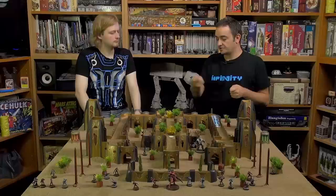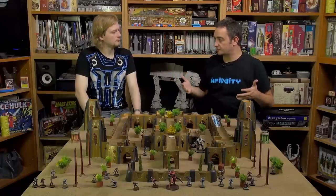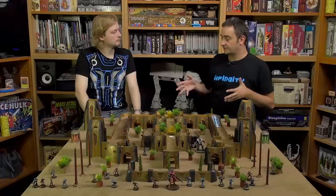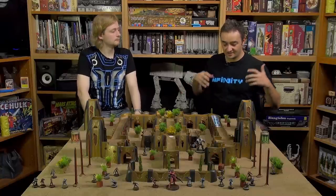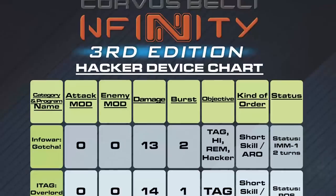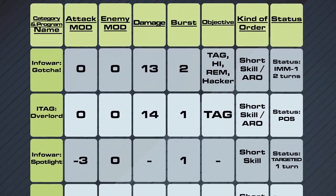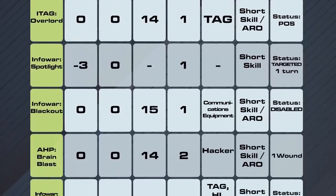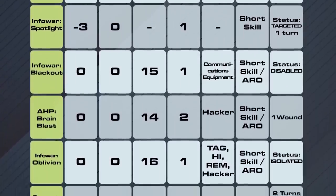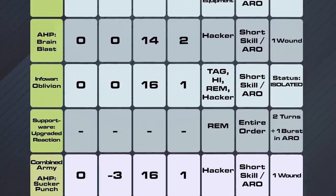Once you are in position and extend your influence over the troop, you can execute those programs. I have here a very revealing chart that will help explain how the hacker goes in 3rd Edition — as we've been doing with all the charts for close combat and weapons, because it's our best way to explain things simply.